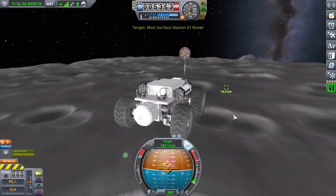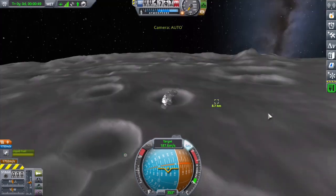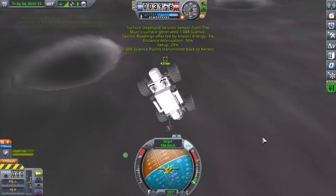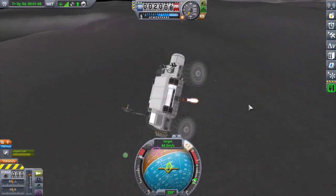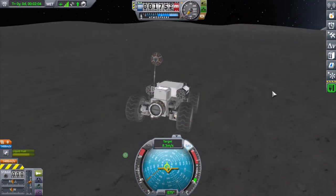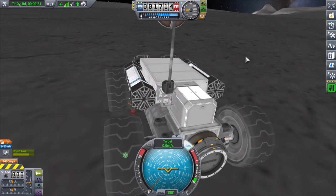I'm gonna de-orbit the transfer stage and I've got the vehicle trying to pinpoint its approach to the station, but I don't have to get it perfect because again, this thing's got its own wheels. I like the rover design — I think it looks kind of cool. And I'm gonna go ahead and drive it the rest of the way.